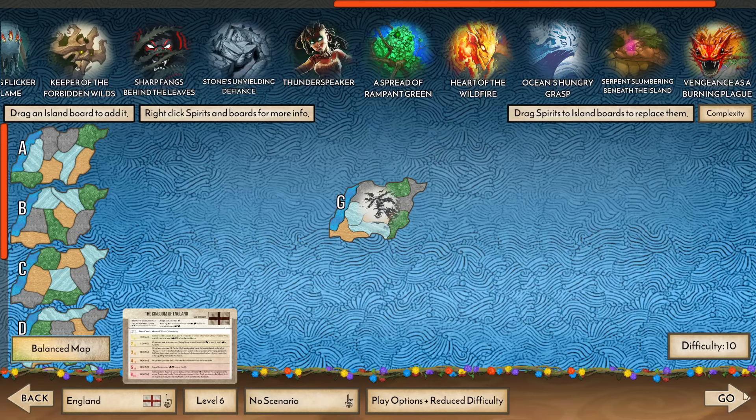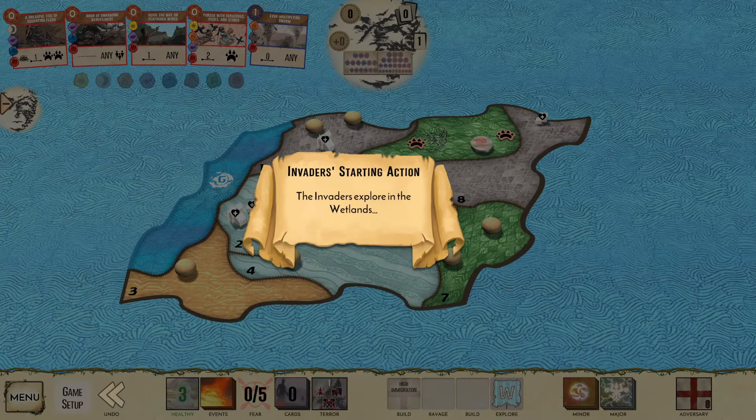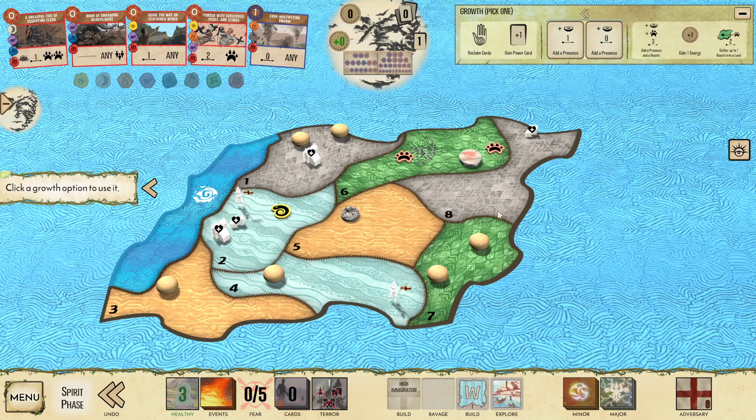Welcome back to another Spirit Island video. In this video we are going to be doing some Many Minds into England 6. I have board G here. Wetlands is starting, which makes me sad. I guess we'll take the Blight to scale on G2, defend my G4, and go from there.